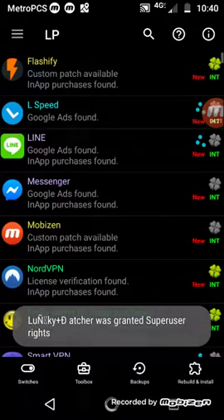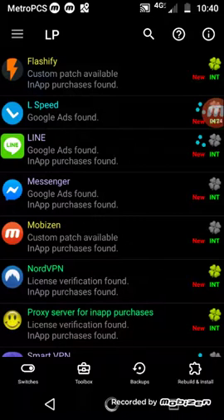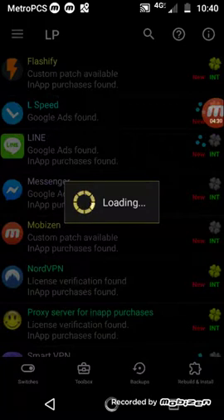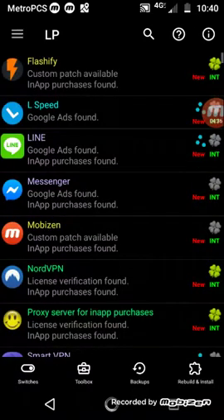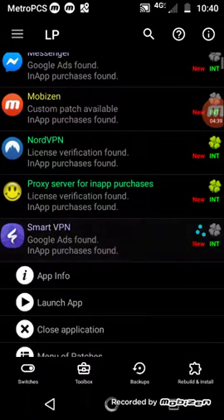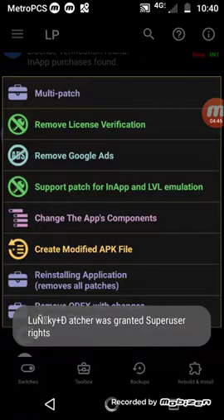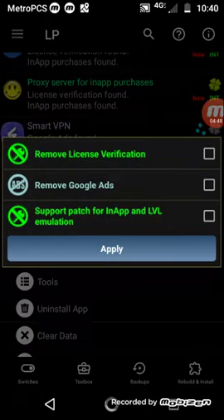Every time I restart LuckyPatcher after installing a new app, I always go to Download Custom Patches, that way it can update itself. Then click the app I'm trying to patch. I'm going to multi-patch it with license, ads, and in-app — enable emulation for in-app purchases for free.